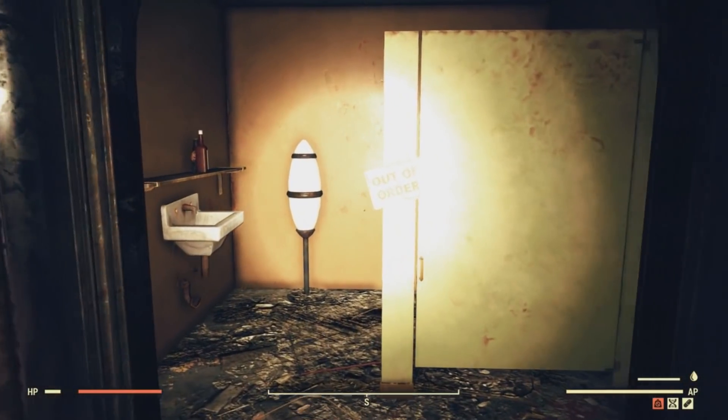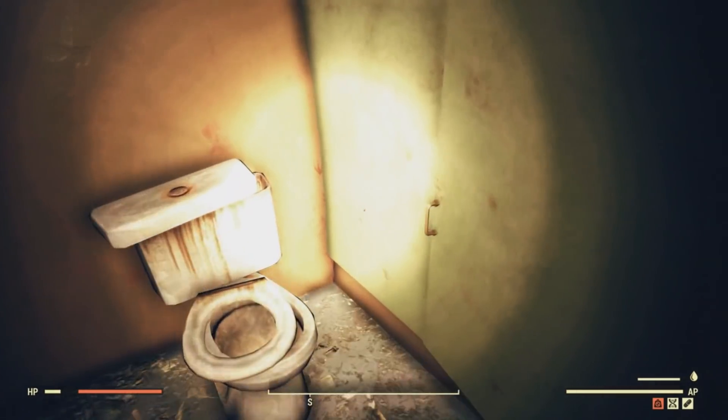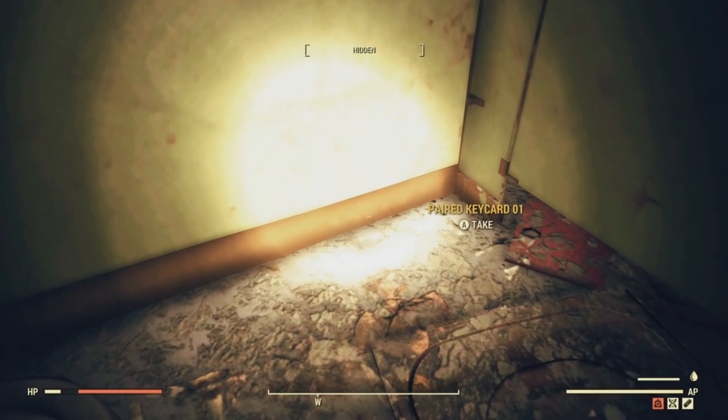Once inside, you just want to go into this stall and close the door, and the first key card should actually be right underneath where you just closed the door. This will be where the first key card is located.